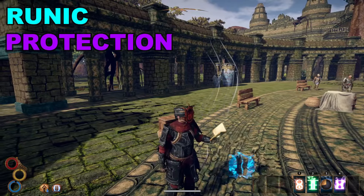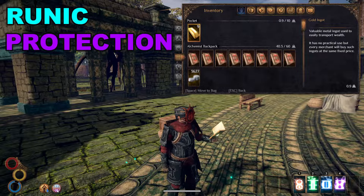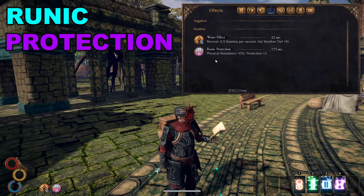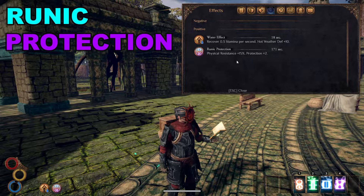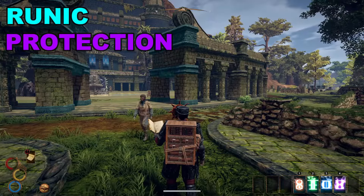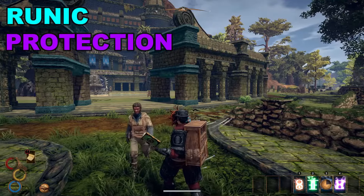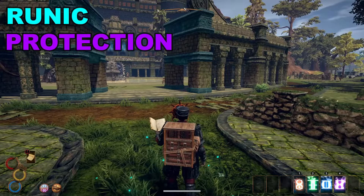Runic protection grants the user plus 15 physical resistance as well as plus 2 protection. It is extremely useful for any build because you can take more hits before dying, although most tanky builds and mage builds will find the most use for it. Tank builds need as much damage reduction as they can get, and mage builds can very easily use the skills due to the extra amount of mana they have to acquire.